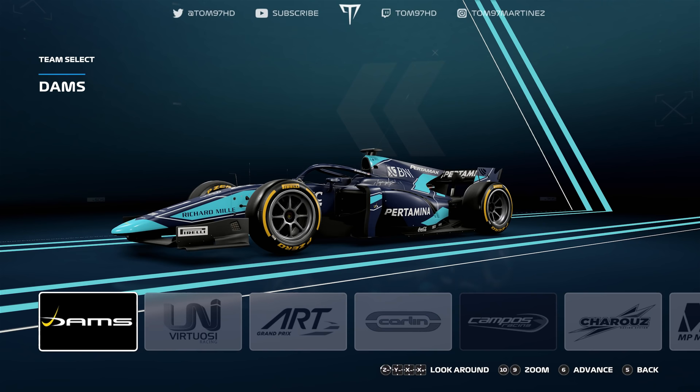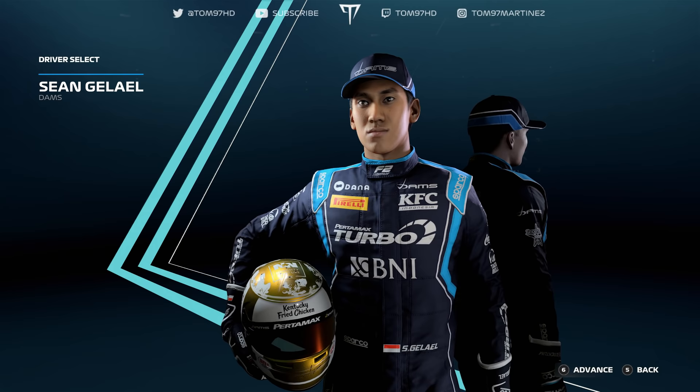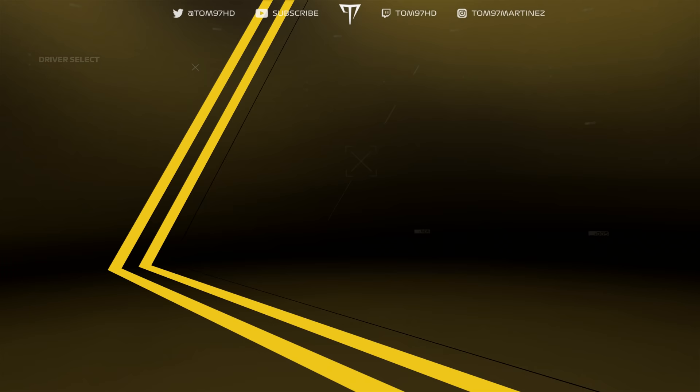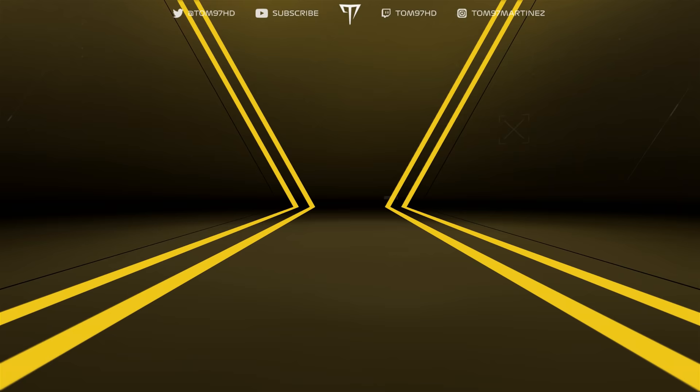First up we have Dams, of course driven by Sean Gelael and Dan Ticktum. Eurovis stepped in for a few races because Sean Gelael had a broken back, but those kinds of substitutions aren't going to be in this update — it's going to be the default F2 season roster. Then Virtuosi of course, with Guanyu Zhou and Callum Ilott, the championship runner-up and probably one of the most complete lineups on the entire grid.